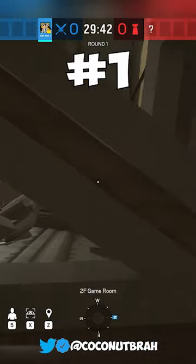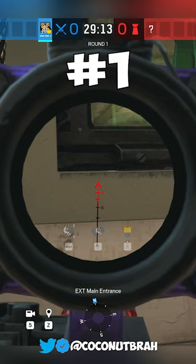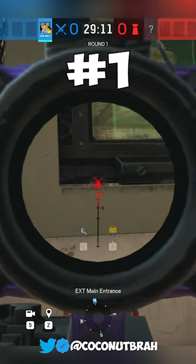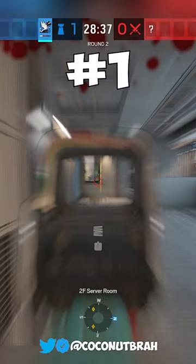I saved the best for last. This one is a completely broken way to use Osa. There are certain windows in Siege where when you place the Osa shield on them, there's actually gonna be a pixel below them. The games room window on Oregon works, and also the control room window on Canal.